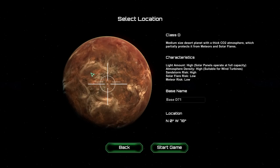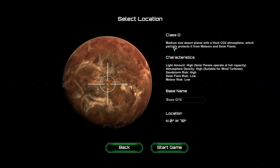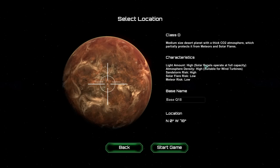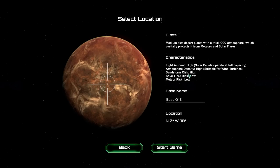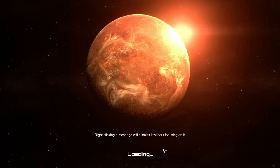We're going to call this base Q18. We're on a Class D planet — a medium-sized desert planet with a thick CO2 atmosphere, which partially protects it from meteors and solar flares. I haven't encountered a solar flare yet, but meteors — eek. Very high light, so solar panels operate at full capacity. Atmosphere density is high, suitable for wind turbines. Wonderful. Sandstorm risk is high, solar flare risk low, meteor risk low. I mean, maybe that is a low meteor risk, but oh my god.